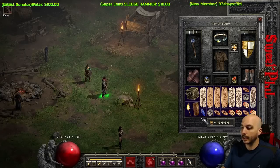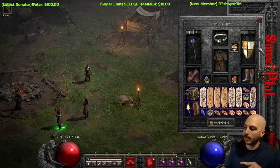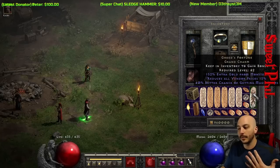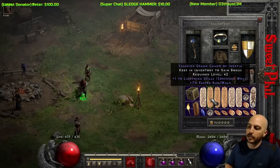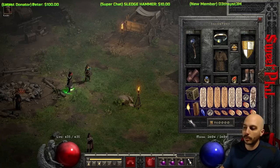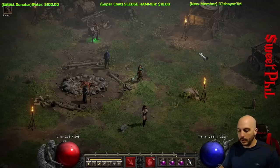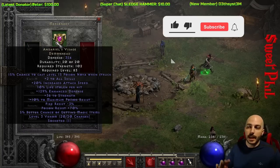For charms we've got a Torch and Annihilus — pretty obvious. Magic find charms, and one faster hit recovery small charm — very important to hit the 60 FHR breakpoint with the Spirit Shield; it's super easy, just one charm. Fill up with lightning skillers and a Gheeds for the magic find. I like to put Town Portals in the belt so your keys are ready for taking potions or changing spells without wasting a keybind — it also saves a little room in your inventory for extra charms. The mercenary is super obvious: Infinity, Fortitude, and Dariel's Visage — the absolute go-to.